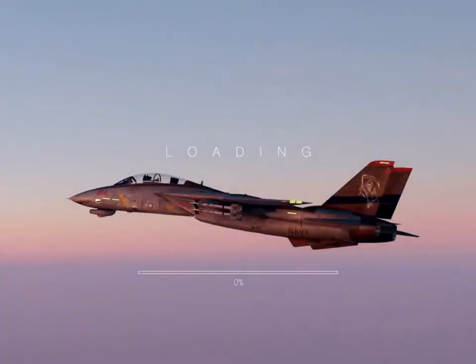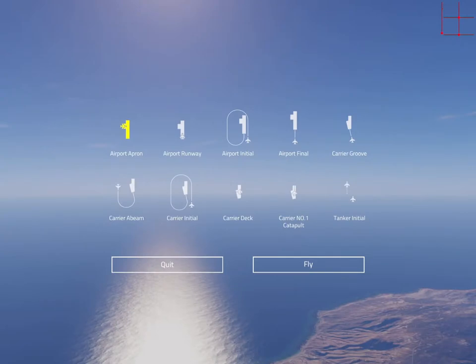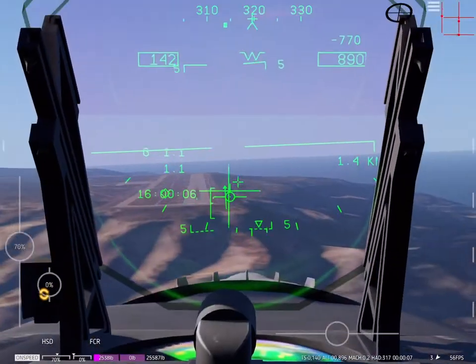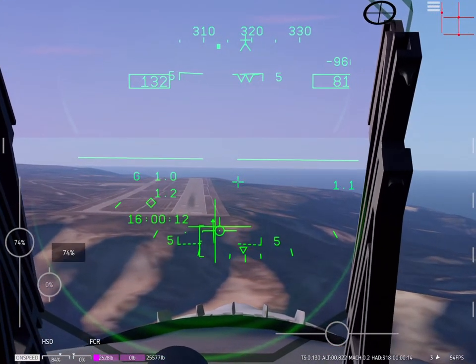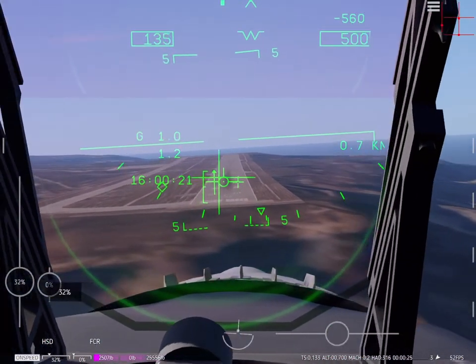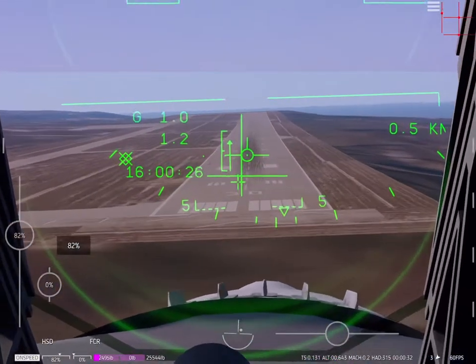Now we're going to go over landing — landing on the carrier and landing on the runway. The line that goes across your path vector is your glide slope. You want that line to be crossed with the representation of your wings. Your center line is that long line on it. And then your AOA is on the left, which is the E bracket. You want to put the wing of the path vector right on the E.